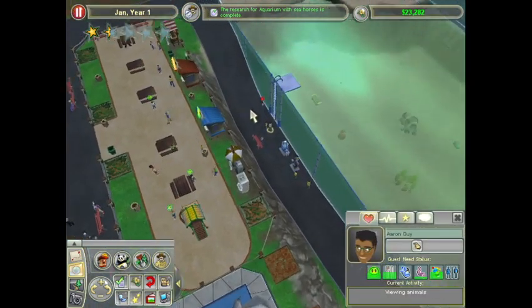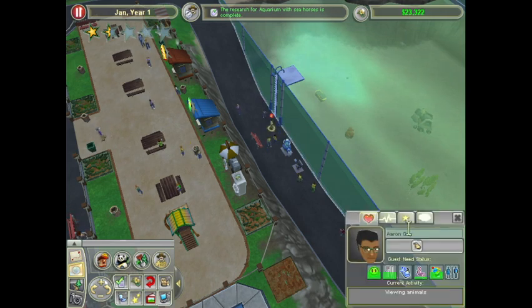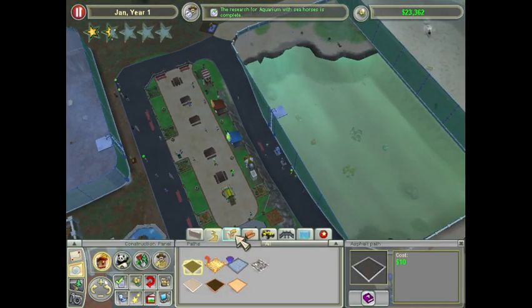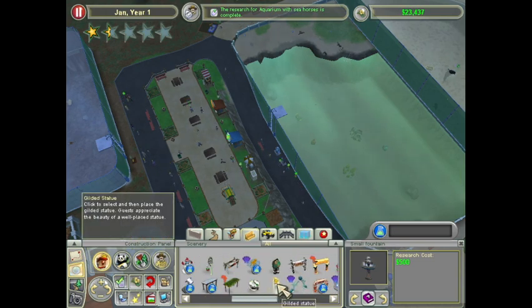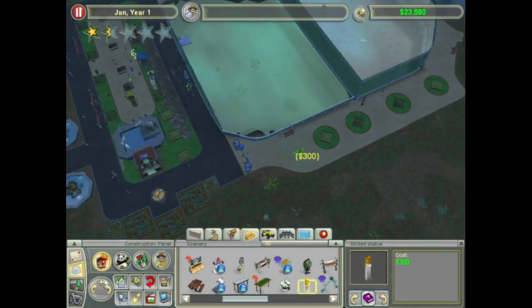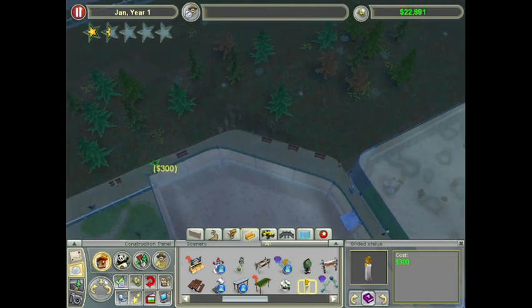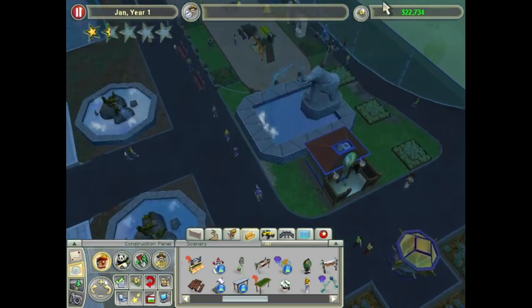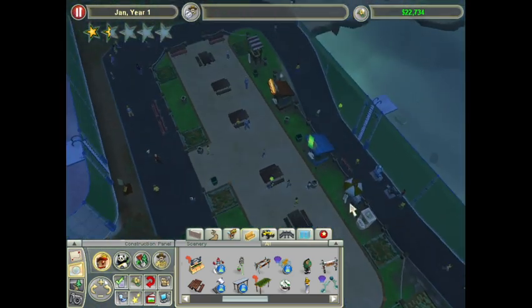What are you angry about? You're really angry about nothing — you just have a red indicator for no reason. Entertainment is lacking in a few places, so maybe some music stones, but I don't think I have them unlocked yet. We could put some gilded statues around the place — guests tend to like those, they're fairly cheap and they do the job. We could throw some music stones around the place later when they unlock at two stars. We're about to hit a new month, as you can see the sky is starting to darken around the zoo.